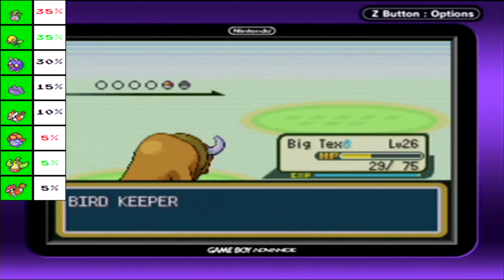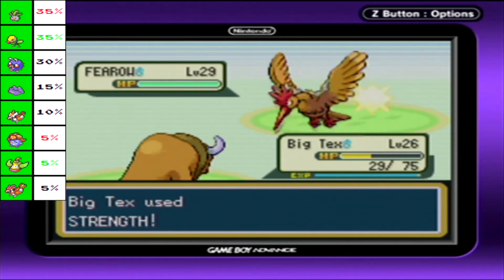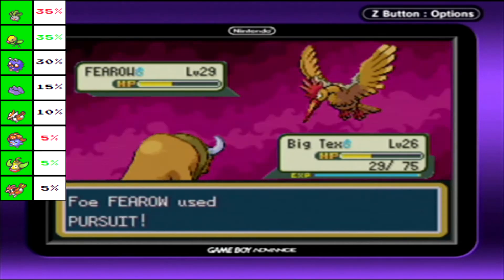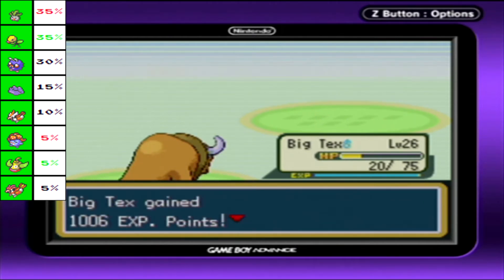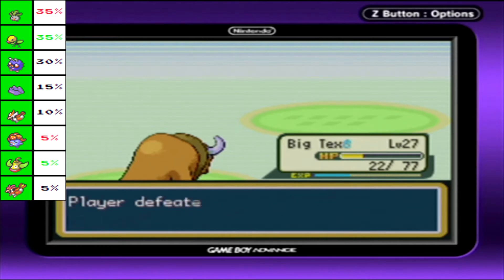You've got a Fearow - let's see if we can take you out despite being teetering on the edge of death. I don't understand why Fearow has Pursuit. Big Tex has it too, but that's because I haven't gotten a move to get rid of it yet. Level up - nice. That's a beefy offense with some good speed.